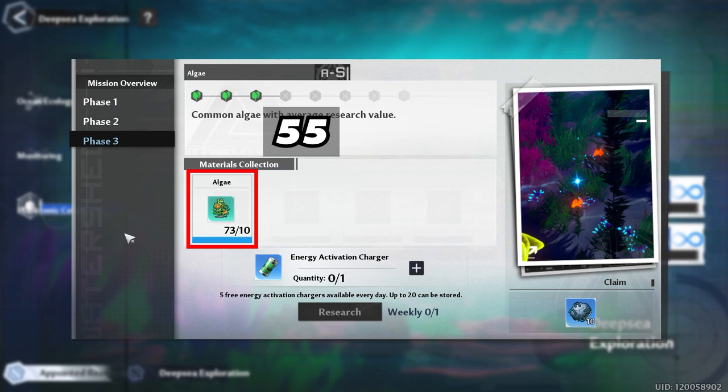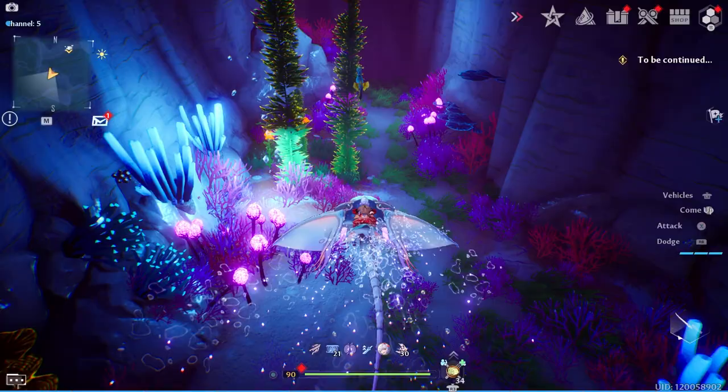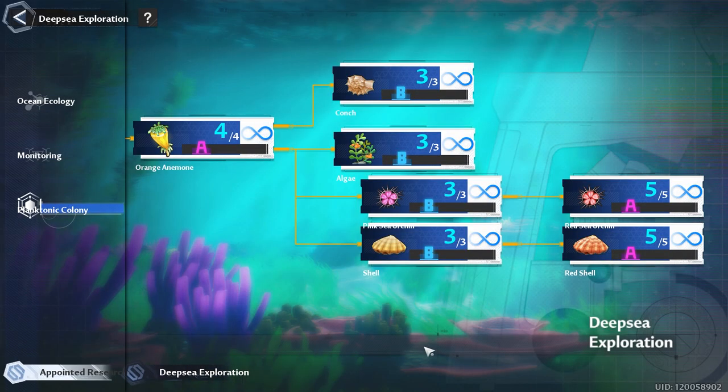That brings us to Mission 4 Part B: Algae, which consists of three phases where you're going to need 55 algae. As we saw earlier in the video, I already showed you a good place to get algae while collecting the earlier materials. Another good place is the Turtle Cave — inside you'll find quite a few algae on the floor.